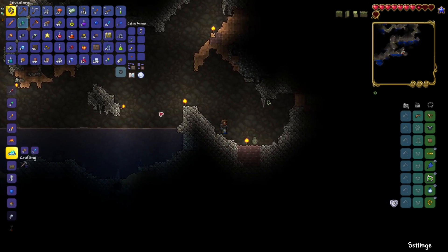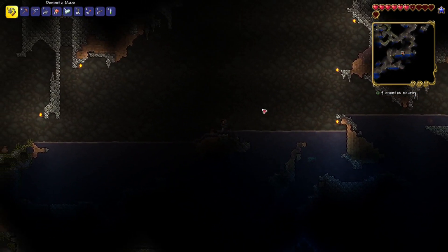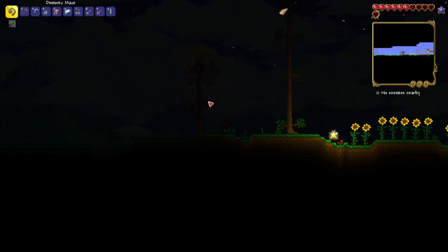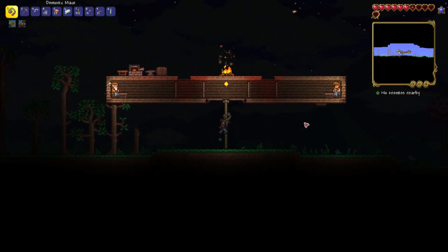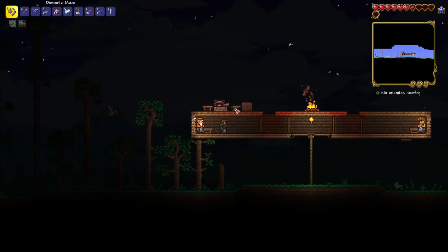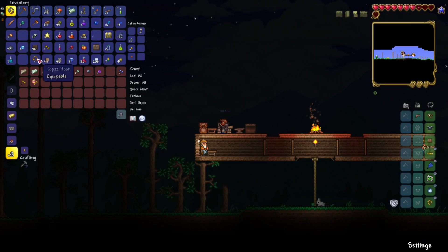I can smash it like that — I forgot. Now we got some emeralds, which is cool. Let me get rid of some of our inventory here, it is getting kind of full. We've done a good amount of exploring in the underground. I think it may be time to just kind of head back and collect ourselves. We also need to look for some lenses from demon eyes, because we're gonna need the Suspicious-Looking Eye to summon the Eye of Cthulhu. Can we get a grappling hook? Yes, we can — we can get the Topaz hook. Let's equip that.